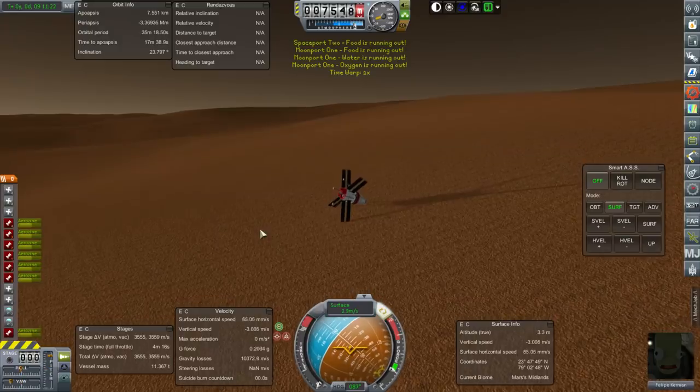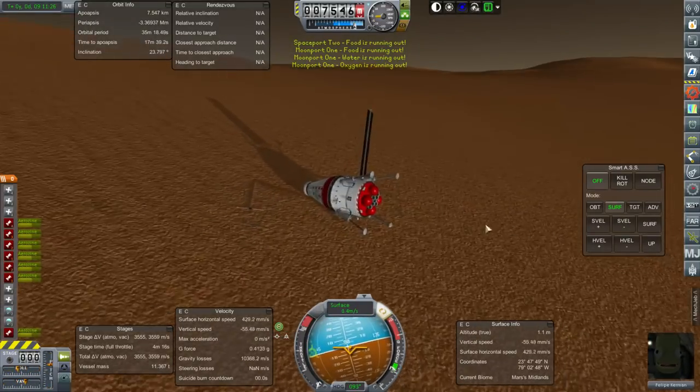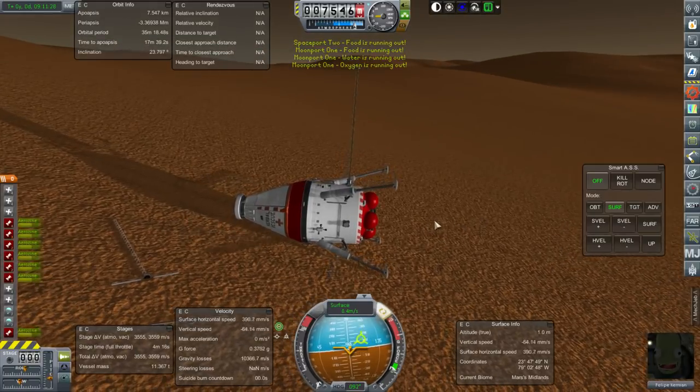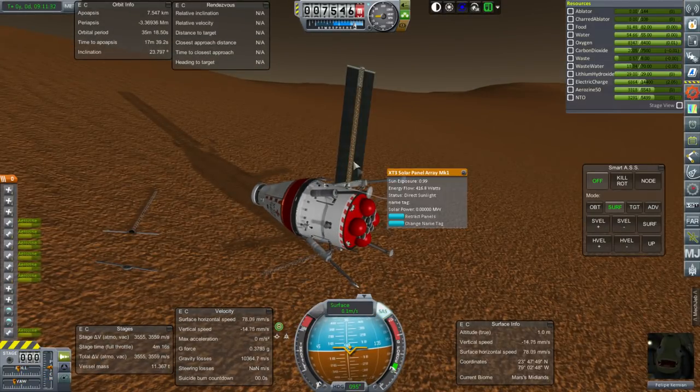The pod goes all sideways, breaks two parts, and breaks three of the solar panels. All right, I guess we'll have to take it.